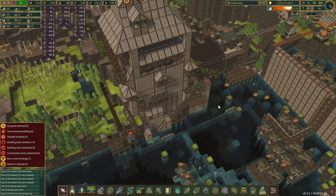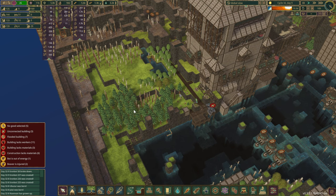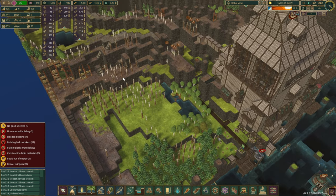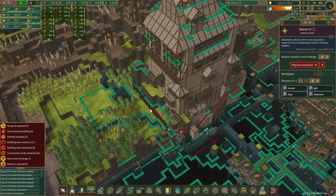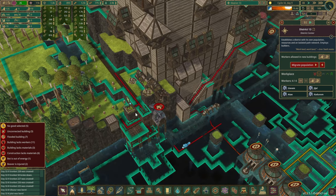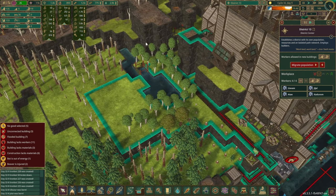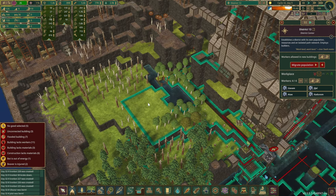Most of it is already covered in water, so we just need it up on this hill as well. That's our plan, and I think that's going to be a separate district because right now everything is pretty red and that's the furthest we can go. So we are definitely going to have to do another district somewhere here — not sure exactly where, but we've got space.